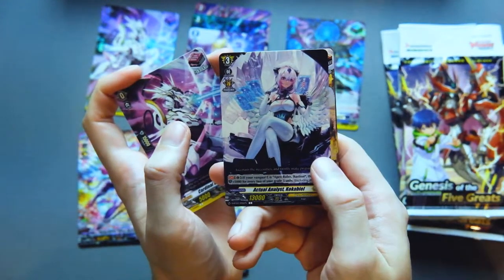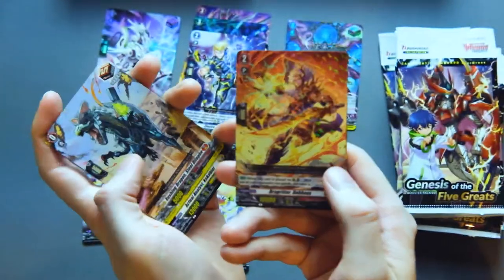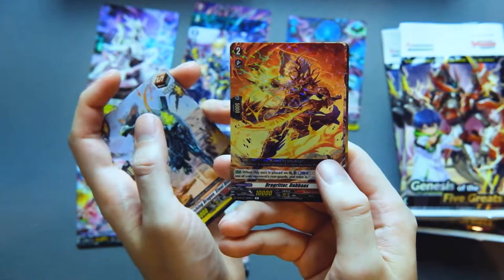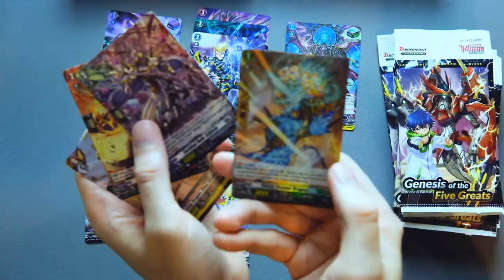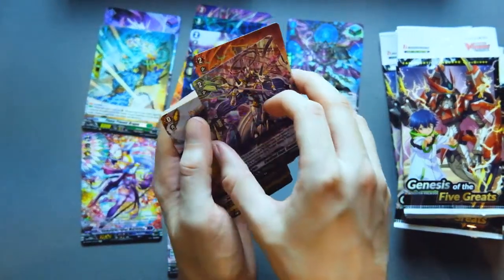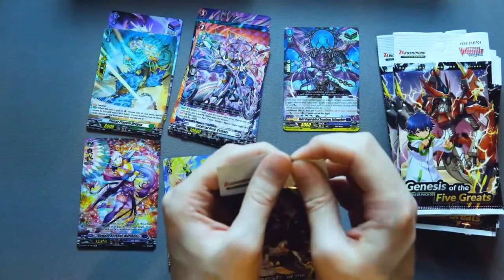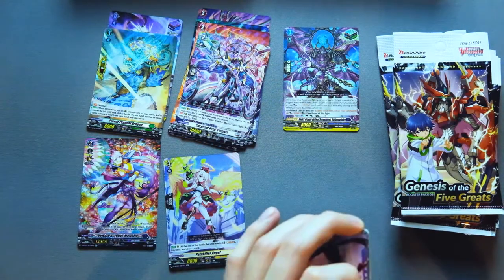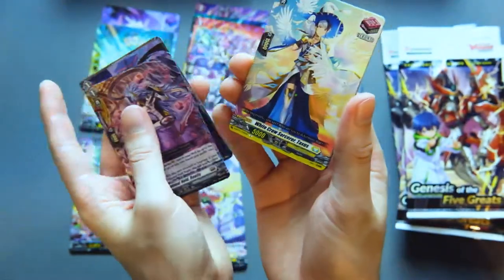We have a common angel, a plus 5k guard for every grade three — really good in Bastion. Dragon Empire draw for Eugene, talking about retiring. That's our rare, and then part of the ride line for Orfist as another rare, and the Stoicheia sentinel as a hollow. We've gotten Marjorie and the Dark States over trigger, but we're kind of missing the generic Dark States cards.